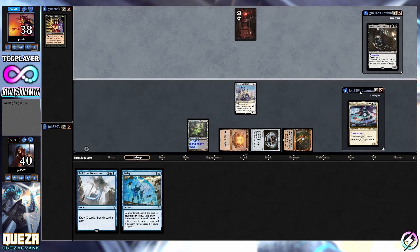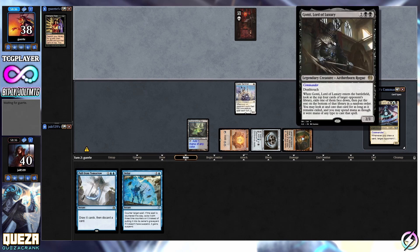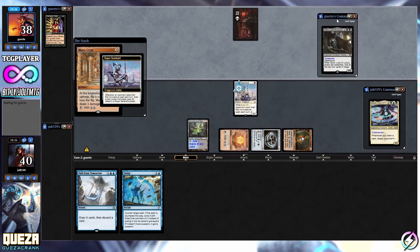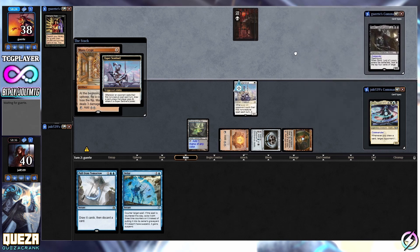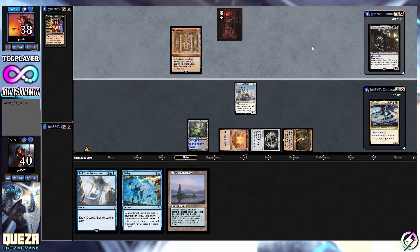Casual two mana turn two - you know how this goes. Gaunti has death touch. Whenever Gaunti enters the battlefield, look at the top four cards of target opponent's library, exile one of them face down, then put the rest on the bottom of that library in a random order. Basically look at the top four, grab one, rest go on the bottom. We get to spend our mana; they get to spend their mana as any color to cast that spell. We run into Mystic Sanctuary.